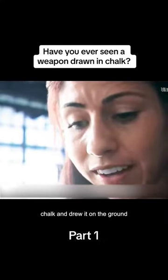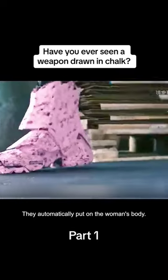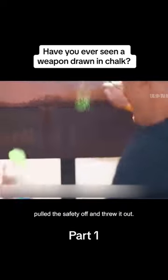This woman took a piece of chalk and drew it on the ground. The result is like Iron Man's mechanical legs — they automatically put on the woman's body. That's a great drawing skill. And this big brother drew an explosive bomb, took it off, pulled the safety off, and threw it out. It blew people away.